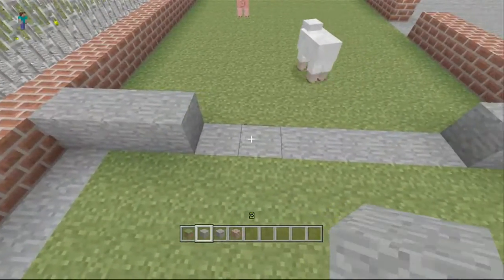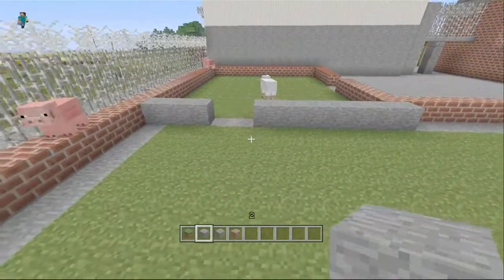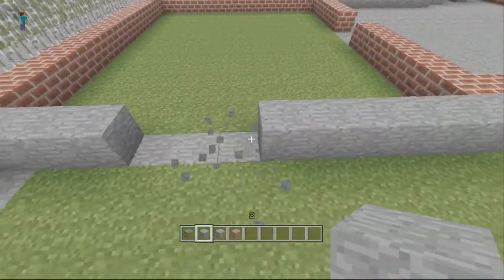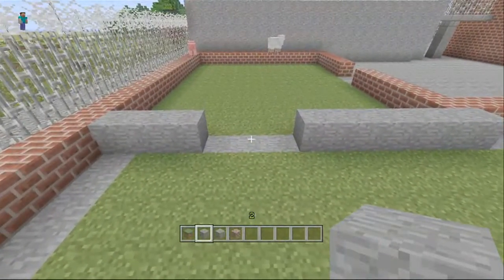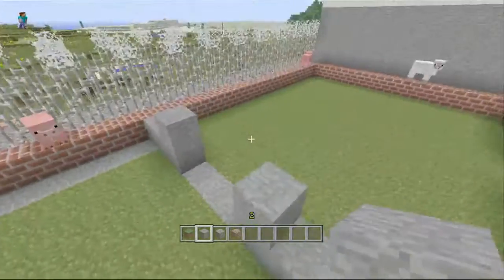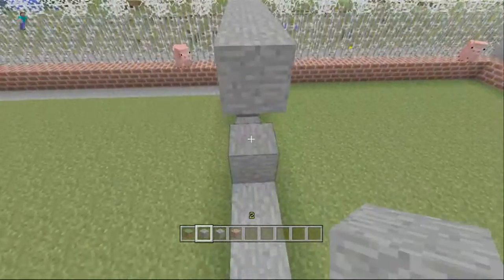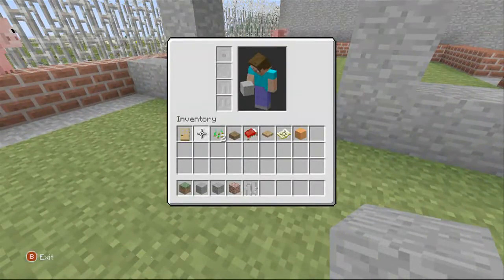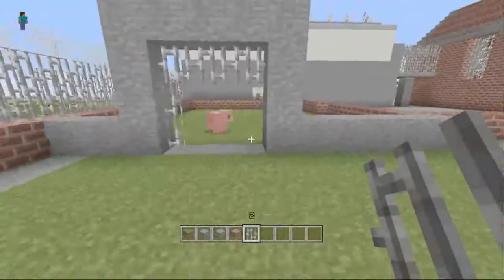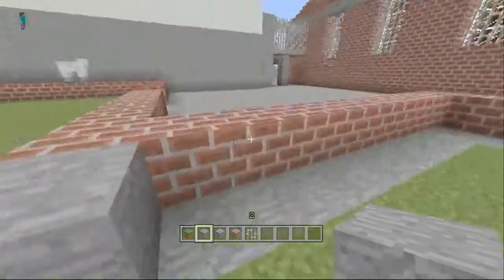So we should put the doors here. I'd have three-wide doors, so take that one away. Then one block will have fences going over like in C Block. So do we want it like that? Yeah, and then we'll get the fences right there. So that's fine now.